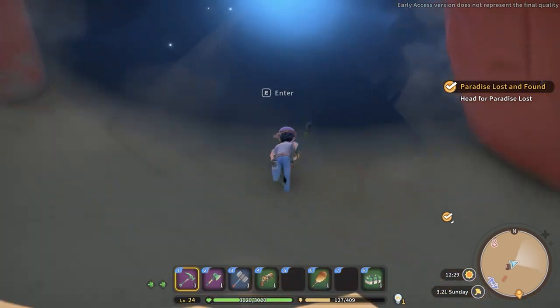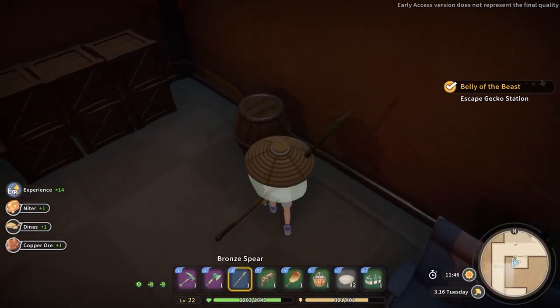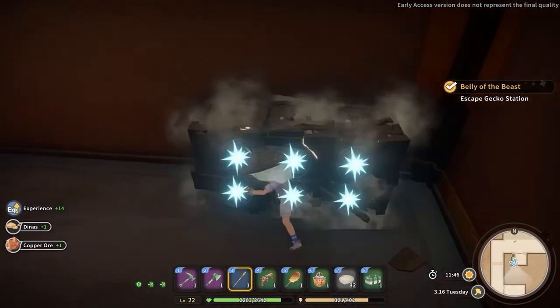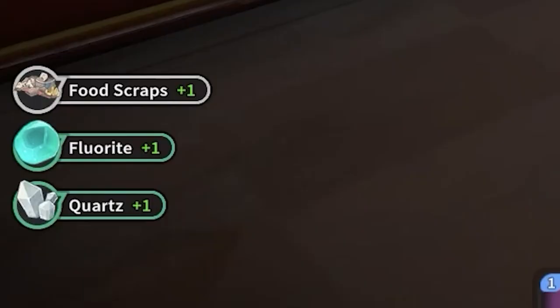While exploring the secret caves and the quest dungeon, don't forget to destroy the crates you will find there, because inside them you will often find rare ingredients, including the florite.